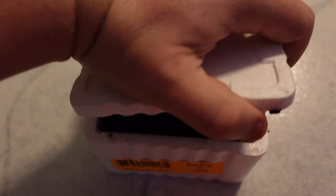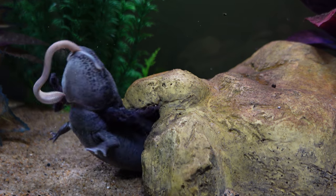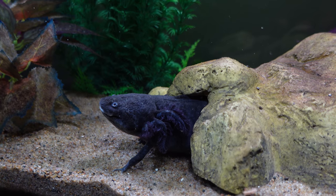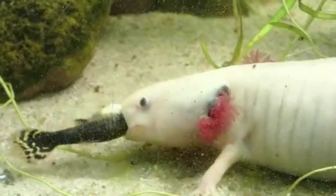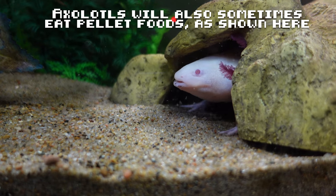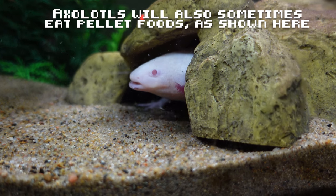Real axolotls should primarily be fed a diet of worms, with adults eating night crawlers or other large earthworms. They will also eat black worms, blood worms, and red wigglers. They will eat small fish if offered, including minnows and guppies, but this is not considered to be the best food source for them, as live fish are known to pick at an axolotl's gills and may also carry parasites. Adult axolotls should eat three to four times a week, whereas juveniles should eat every day, and babies should have access to food at all times.